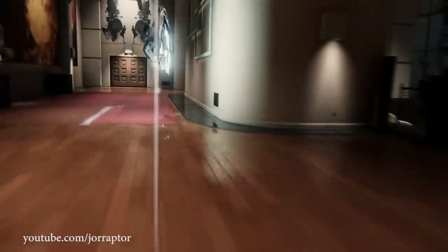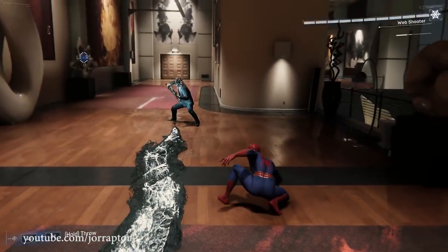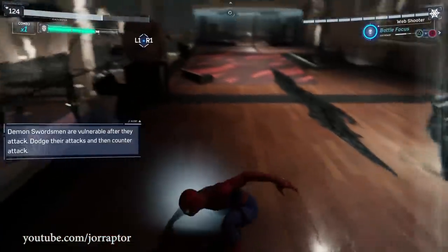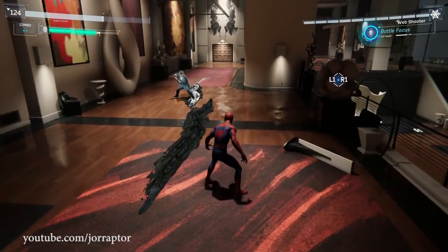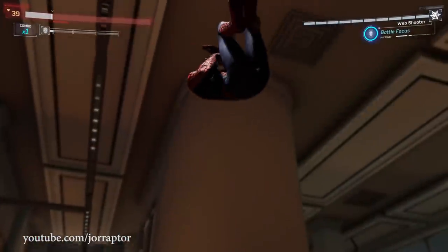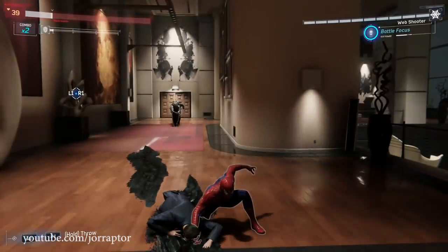I don't think there are any of these enemies in the demon bases in the game, and that's why many people, including me, never saw this move before. So just make sure that you have two focus bars — the battle focus suit power can of course help with that — and then you should be able to finish this boss off with a cool special takedown. There are actually more of these mini-bosses that only go down with two focus bars and trigger a very cool unique move.